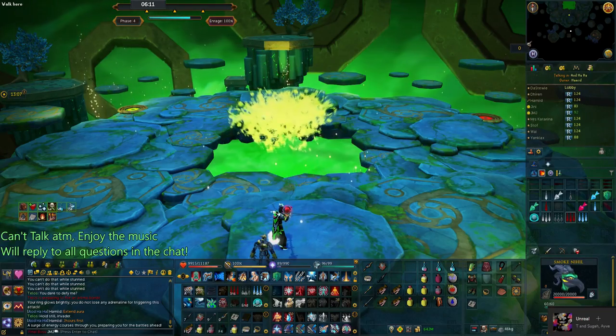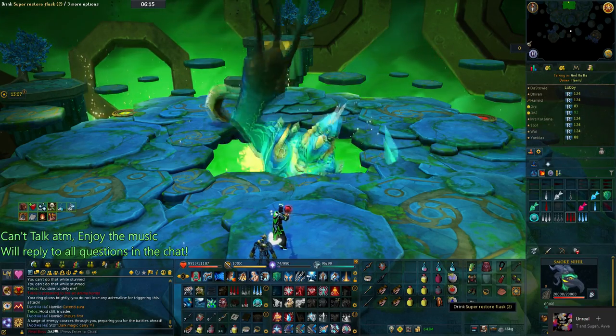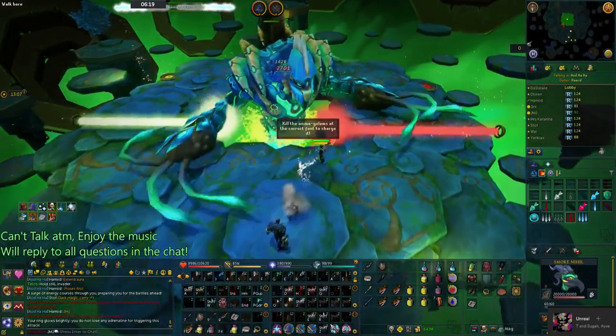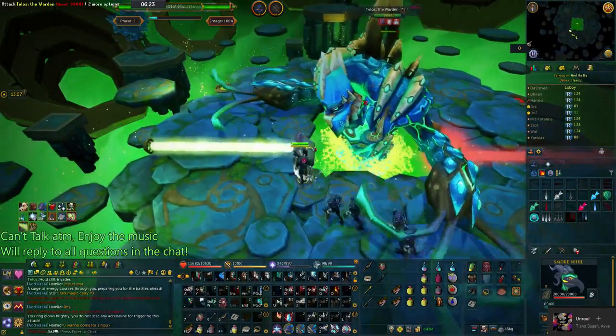Basically it's just a straight up onslaught as soon as you go into phase 5. My prayer flicking here is awful, but this method does work on very low enrage and can be effective if you don't really understand the mechanic that well and don't really care. Yeah, I enjoyed it.